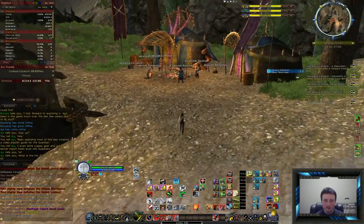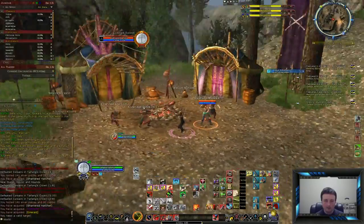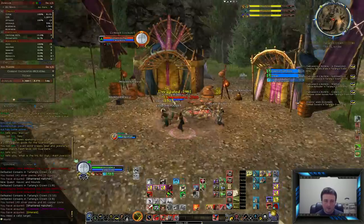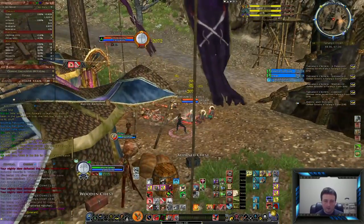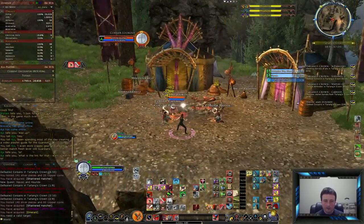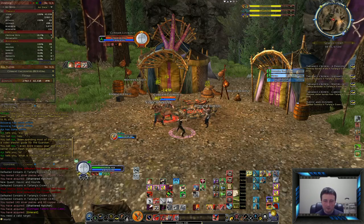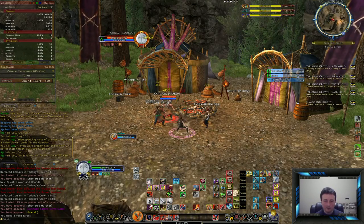I could go on to the next camp here. I could activate my stun. Stun in behind, stagger, war champ, spread the debuff, switch. I was on my two-hand at the beginning.